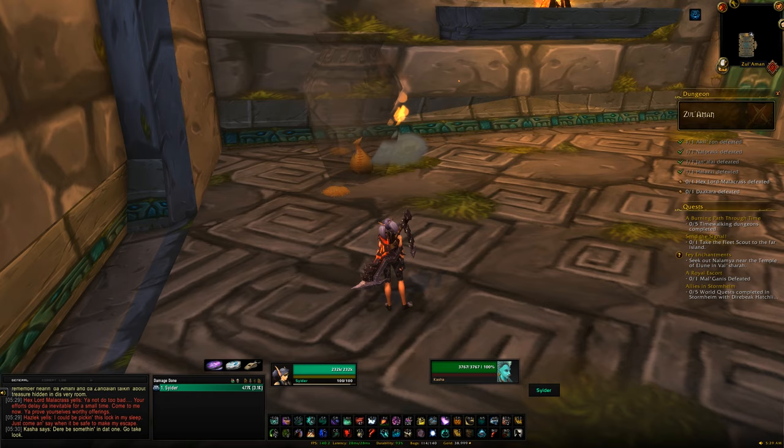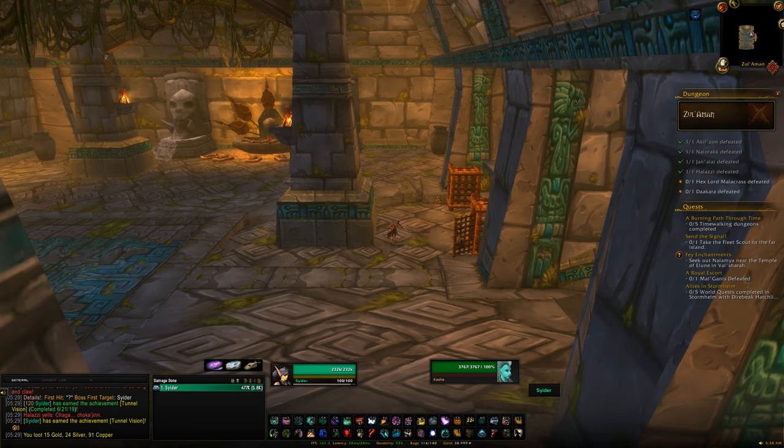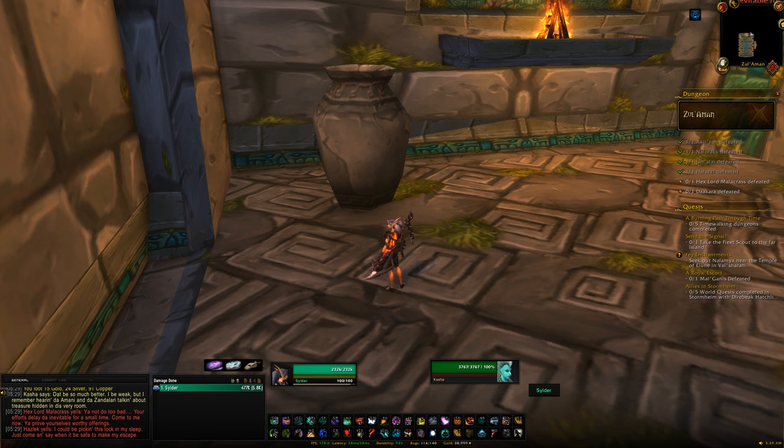This is meant to be a 100% drop chance, though some people claim they haven't got the mount on their first run. It's either bugged — check the other three prisoners you saved, as it may have ended up with them — or they've done something wrong. If you don't get it and you've checked all the other prisoners, just come back the next day, as it's unlikely to happen two days in a row.